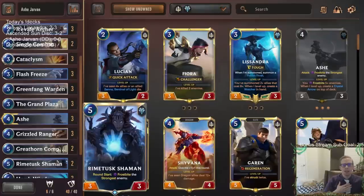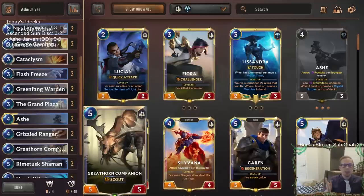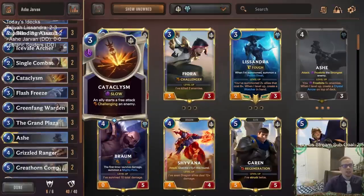If it's our attack round and we frostbite the strongest enemy, then with Grand Plaza we can play something like Great Horn Companion and immediately challenge that thing that now has zero power and kill it, then maybe put Jarvan into play attacking something else. Another new card we want is Cataclysm — that's also Jarvan's champion spell. This should work really well with both champions: an ally starts a free attack challenging an enemy.